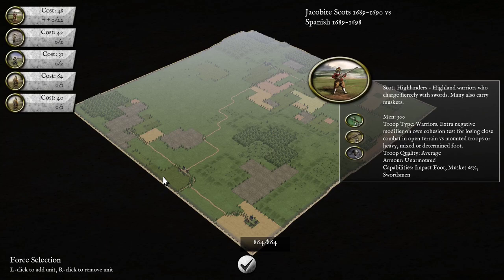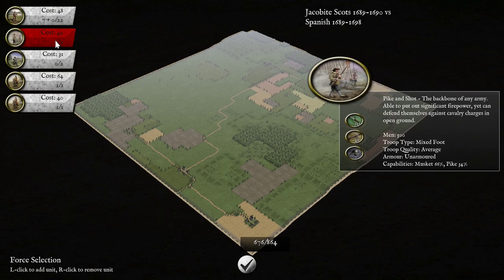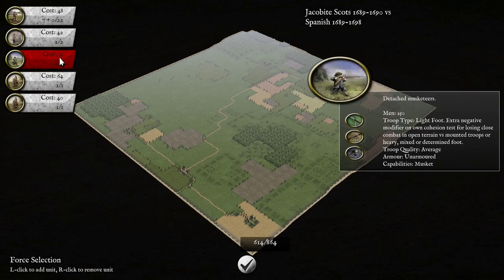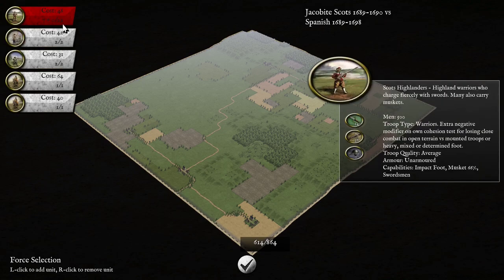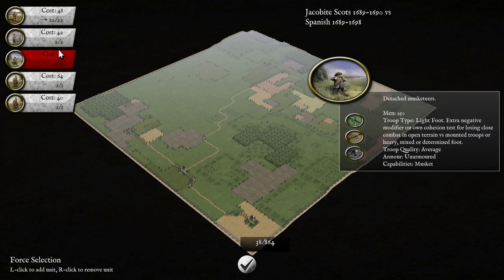Welcome to another Pike and Shot battle. In this match against Velez, it's the Jacobite Scots against his Spanish. This should be interesting. We've got two units of cavalry, two units of Pike and Shot and detached musketeers, and otherwise it's Scots Highlanders — impact foot, 66% musket swordsman.